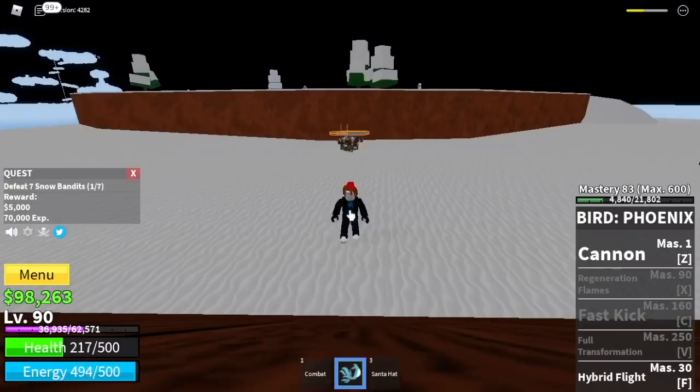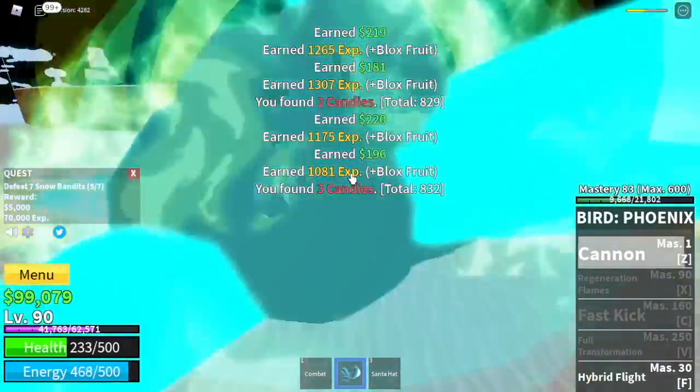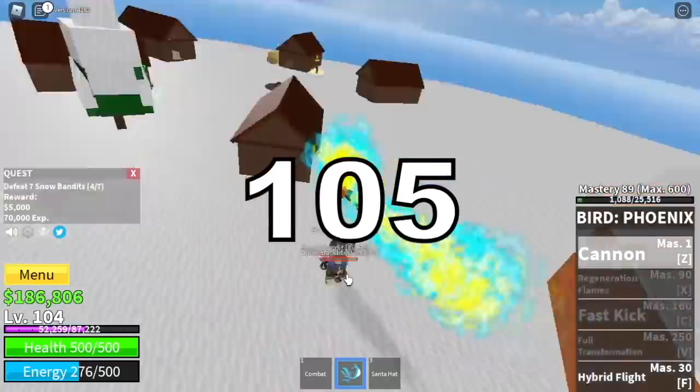Next island: the frozen village. You need to buy the sky jump, the enhancement, and the sword. Snow bandits are the same as the desert officers — really easy. The goal here is to reach level 105.